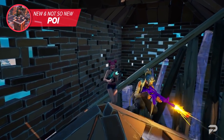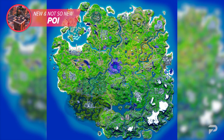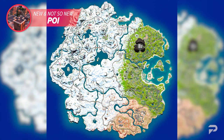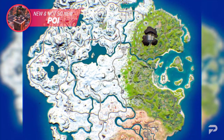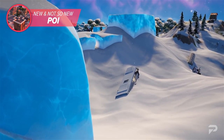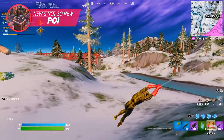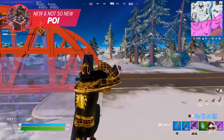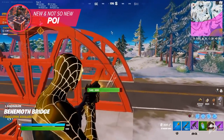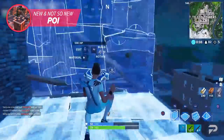Competitive-wise, this is actually going to shake things up a bit. If you take a look at the map as it is right now, unlike Chapter 2 which had many POIs close to the center, Chapter 3 seems to be lacking that centerpiece. Instead, there is a huge chunk of snowy terrain creating a big empty space between the surrounding POIs. If the position of Tilted Towers is correct, it's going to affect rotation since the POI bridges the gap between surrounding areas and gives players an extra stop as they move closer to the storm circles.